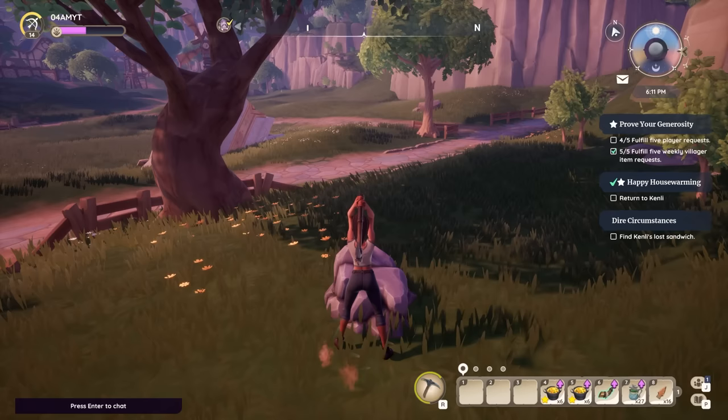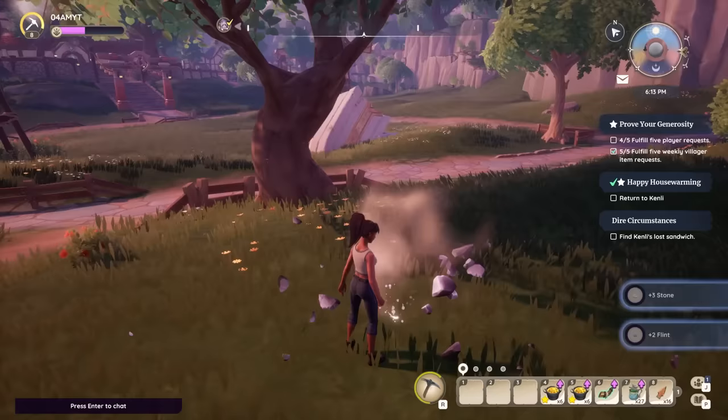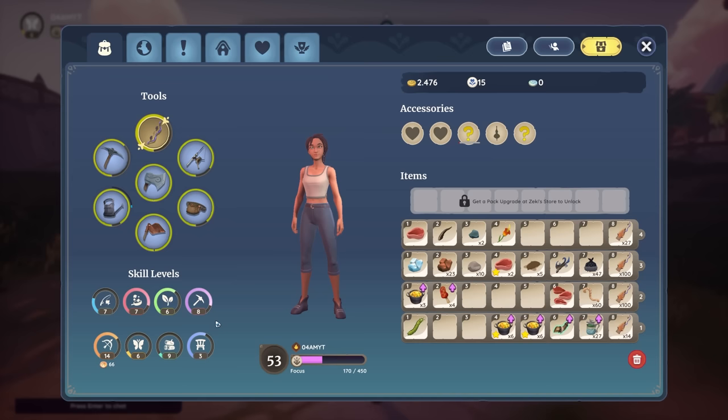If you're just getting started with Palia, the professions and their progression system can be a little bit overwhelming. If we open up our inventory, you can see your character with your currencies, your renown, and your tools — which you unlock when doing different types of professions — but also the skill levels.